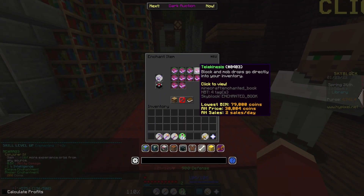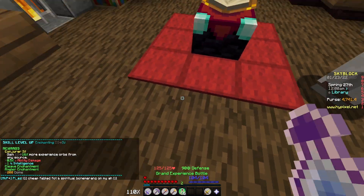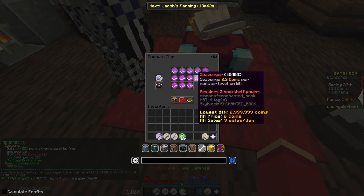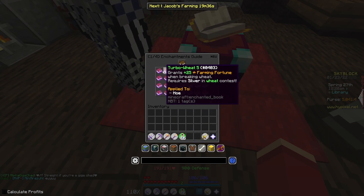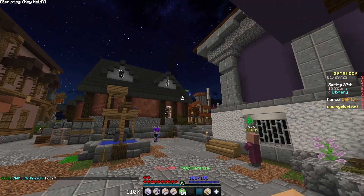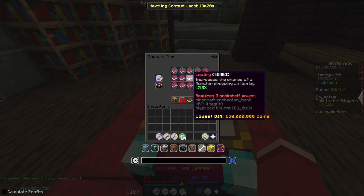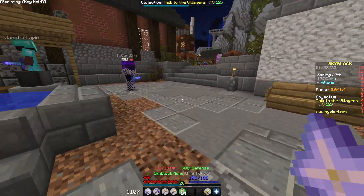Sharpness five... actually we don't want sharpness, do we? We want smite. Smite five. We need bookshelf power. We also have telekinesis — well, we do not have telekinesis just yet, so we can grab ourselves telekinesis. And we need first strike, but we need bookshelf power for that. We can do that another time.